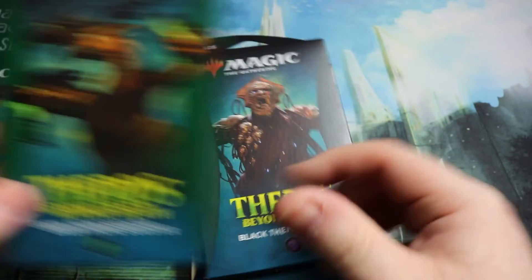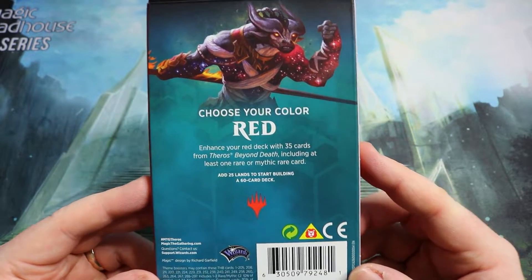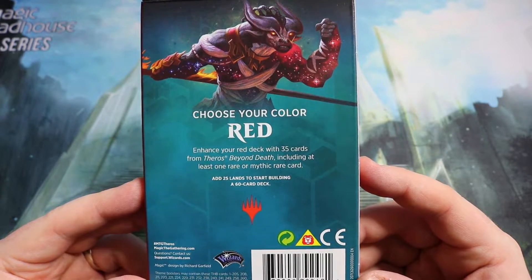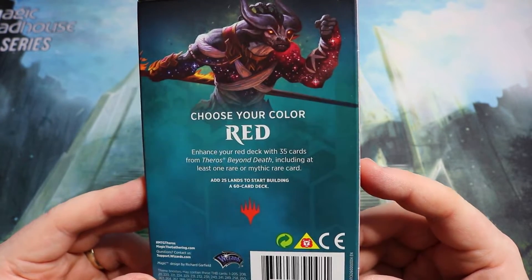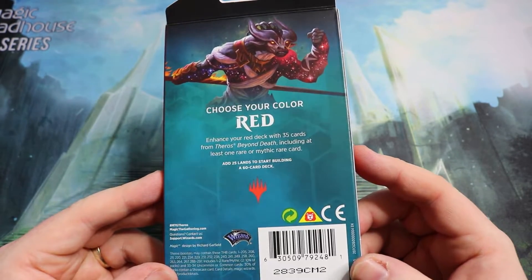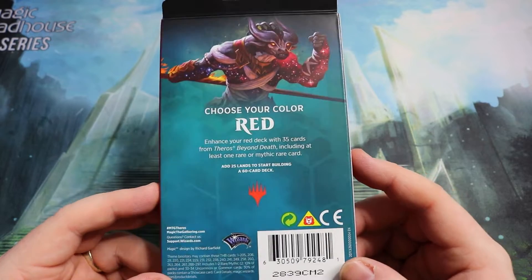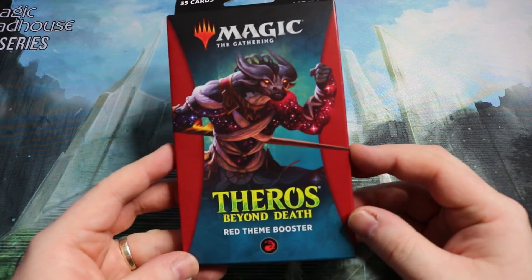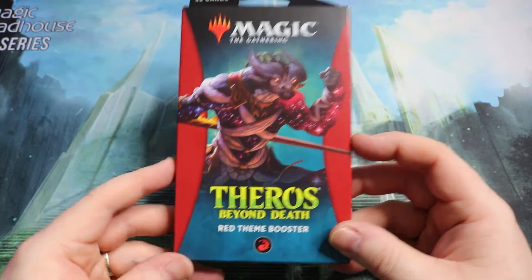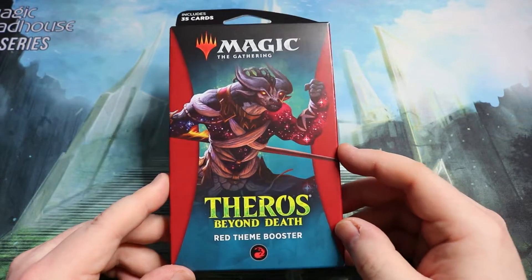We have one of every single color that we're going to look at today. You get to choose your color — red, white, blue, green, and black. Each pack contains 35 cards from Theros Beyond Death including at least one rare or mythic. You just add 25 lands and start building a 60-card deck. These are a little bit more expensive than your average booster but not by much, and they're really dedicated to building decks.